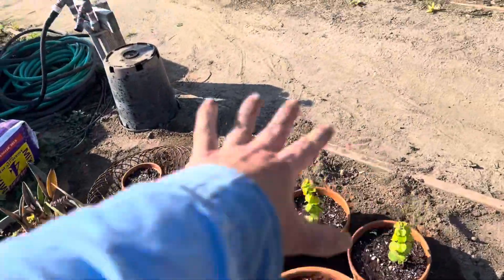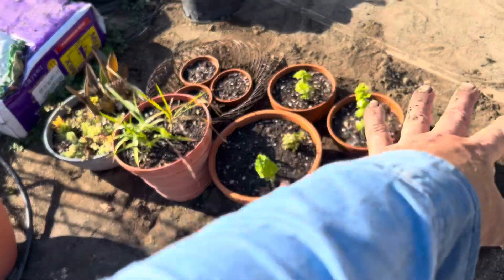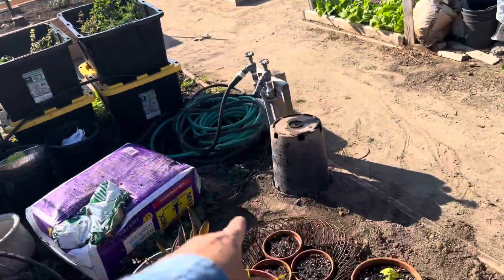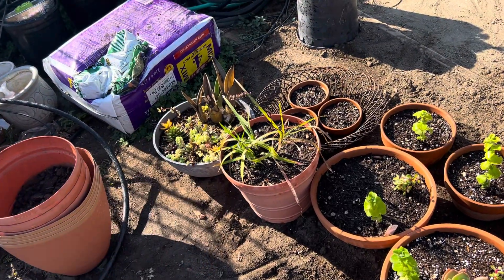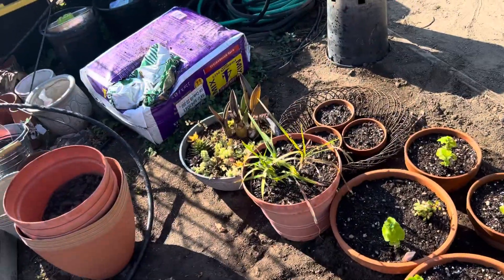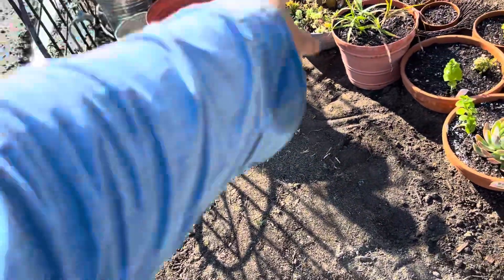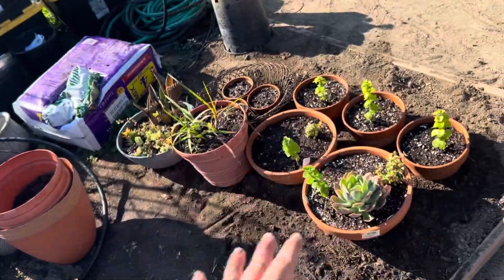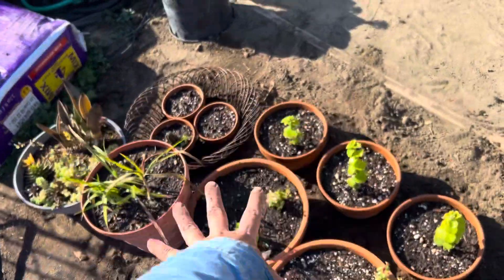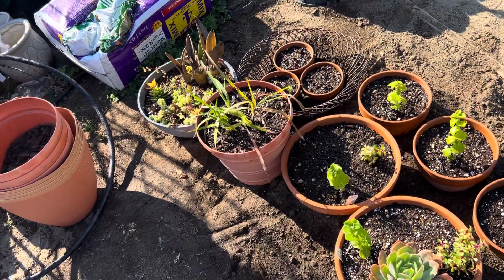So I got this area de-grubbed, just kind of from the corner to the hose to like the edge of that gray pot — that square area. So tomorrow I'll do this section. Found about maybe 12 or 15 grubs over there, most of them concentrated in this area where a lot of the growth was.